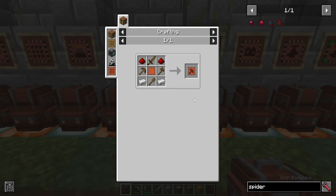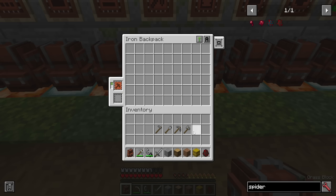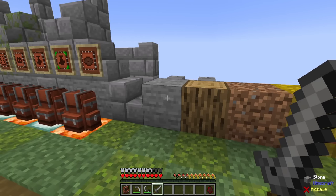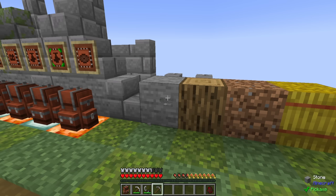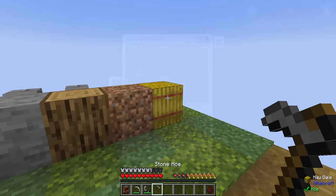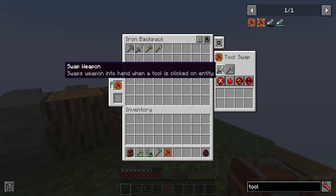Here we have the tool swapper upgrade. This can be incredibly useful if you don't want your hotbar crowded with all sorts of different tools and weapons. By inserting this into your backpack, it just straight up works — you don't get extra tabs. But you do need to have tools or items in your backpack. With the upgrade installed, you can harvest any material without actually opening the backpack, just by attacking or clicking to harvest. Using it on a log instantly switches to an axe, switching to a shovel, and of course switching to a hoe.